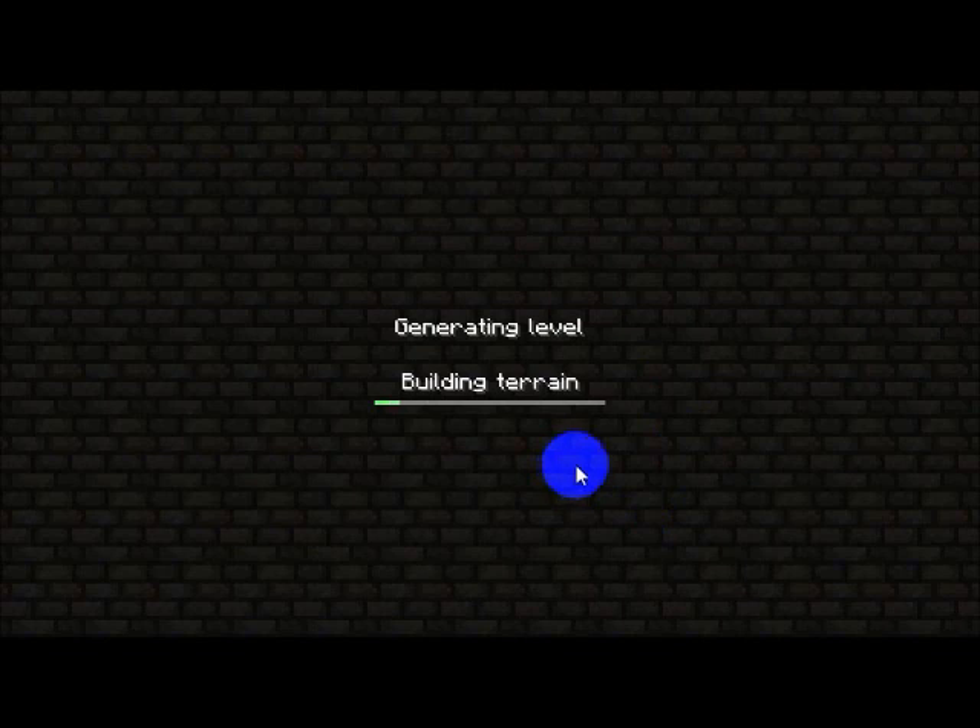When you first enter this world you should spawn in a desert. Just wait for the world to generate. I have single player commands and Too Many Items on, just to show you so I can use the fly on single player commands to speed things up. I also have the SMP texture pack on which is pretty cool.